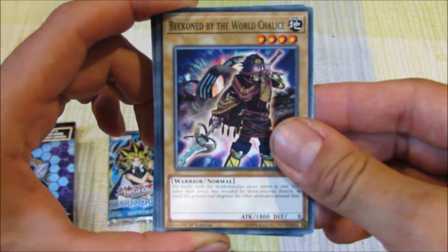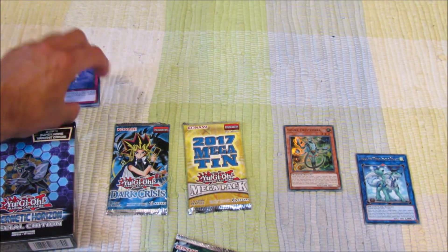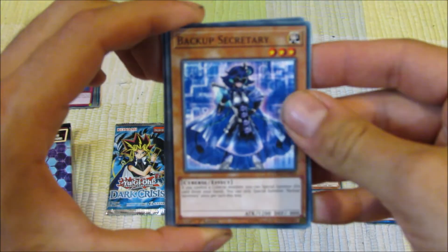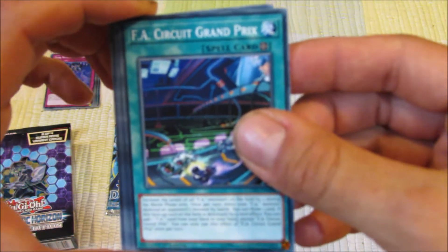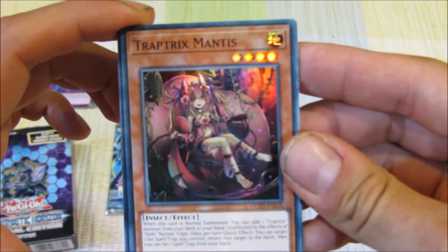Beckon by the World Chalice, Supreme Rage, Twilight Twin Dragons — and we're back to the start. Let's put our commons in the common pile. Second Code of the Duelist: World Legacy Landmark, Backup Secretary, FA Circuit Grand Prix, Twilight Eraser — that's our rare. And then we have Trap Trick Mantis for our super.